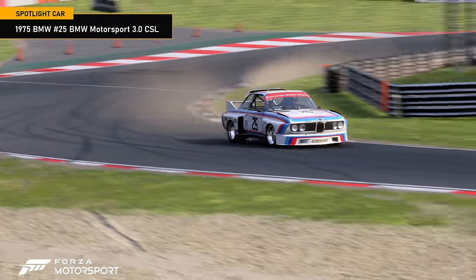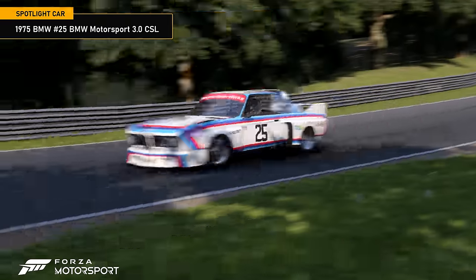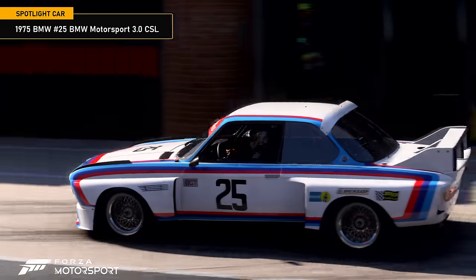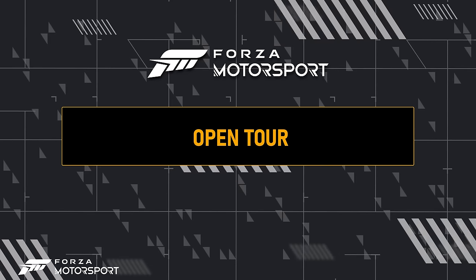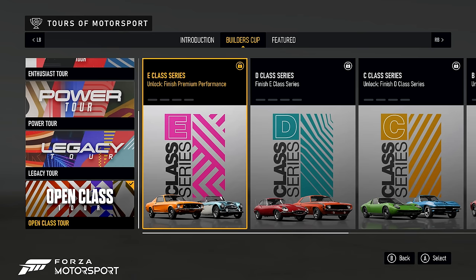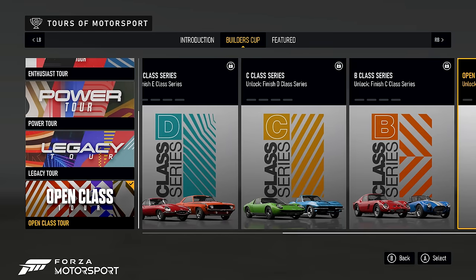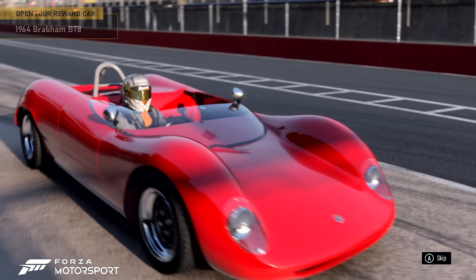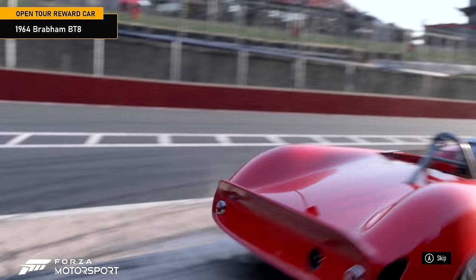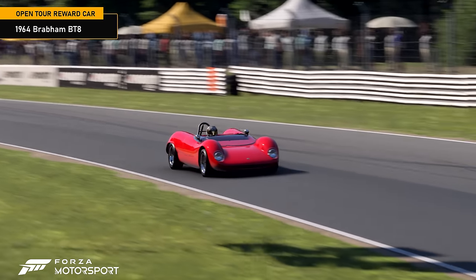This car does not have a corresponding career series; however, it will have a spotlight event in multiplayer and rivals. The Open Class Tour celebrates the 1960s as Drivatar opponents race behind the wheel of iconic cars that build up through E, D, C and B classes. Complete all four Open Class Tour series to unlock the 1964 Brabham BT8 and lead it towards yet another victory at Brands Hatch in the reward showcase.